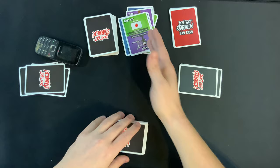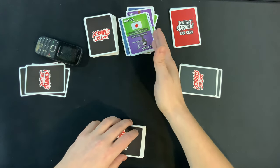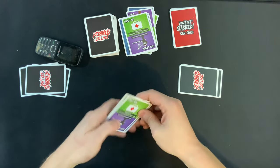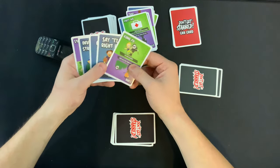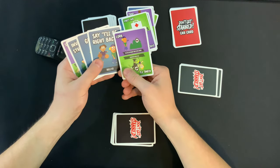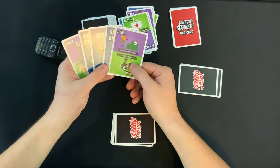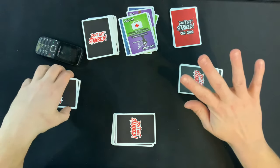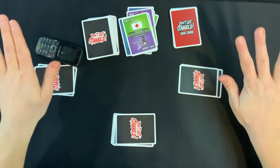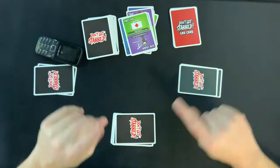That's his whole turn. Now it goes on to the killer, and they have Lurk — the killer draws two extra cards. Yeah, let's do that. No — that will mess up our placement plan. Don't do that.